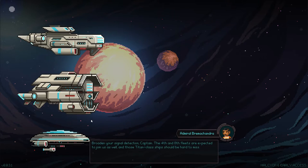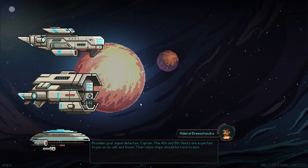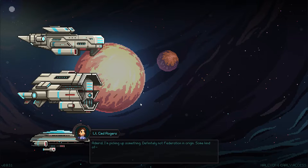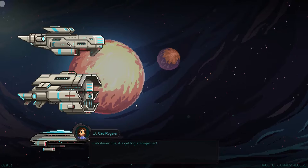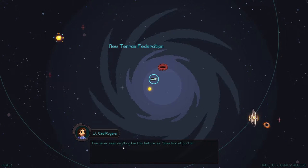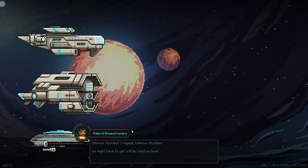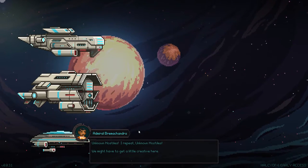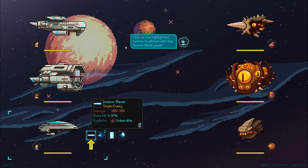The Fourth and Eighth Fleets are expected to join us as well, and those Titan-class ships should be hard to miss. Yes, Admiral, I'm picking up something — definitely not Federation in origin. Some kind of portal. Whoever it is, it's getting stronger. I've never seen anything like this before — some kind of portal. Admiral, I'm suddenly getting multiple ship readings all heading in our position. They must be coming out of that thing. Unknown hostiles — we might have to get a little creative here. I love creativity, and thus we are in the middle of our first combat.